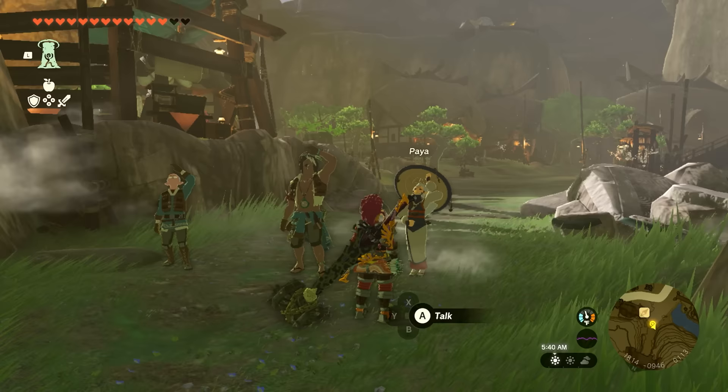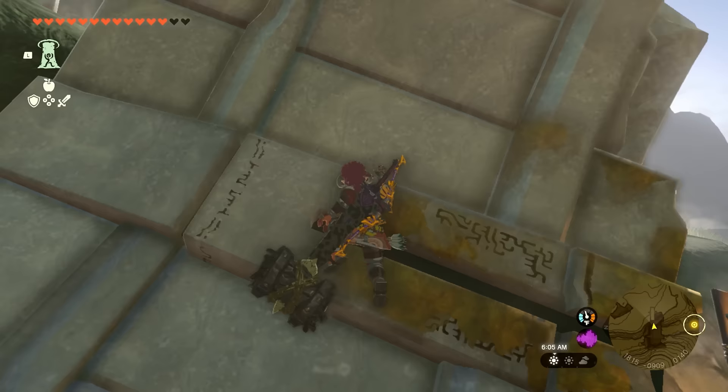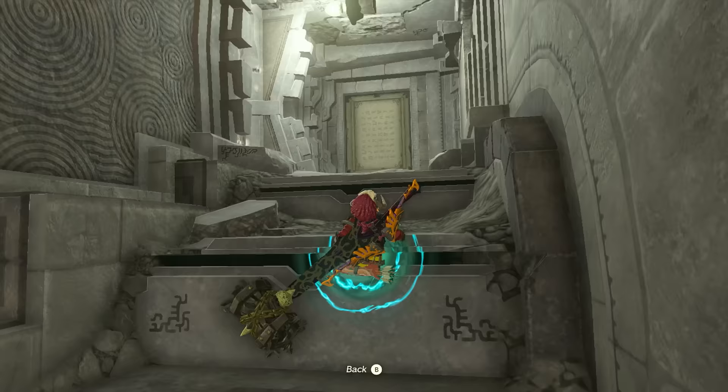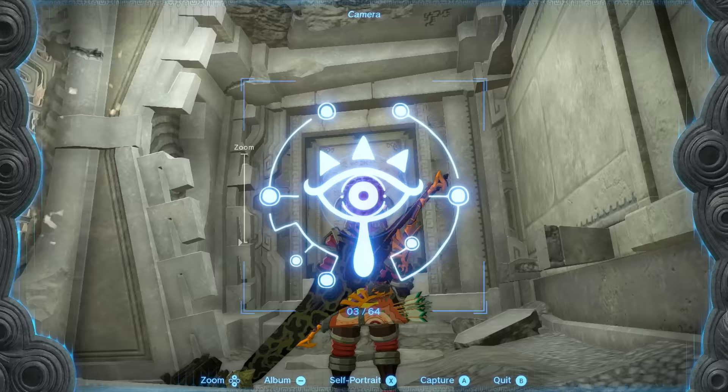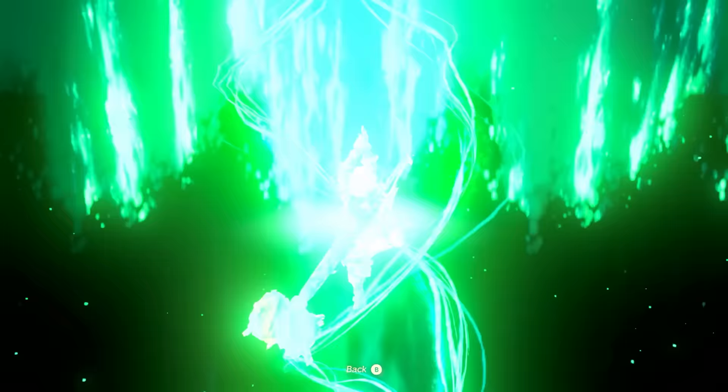After speaking with Paia, work your way into the ruin. Come over here and climb this ladder, then climb the second ladder, climb the wall, and use Ascend to get up inside the ruin. Once inside, pull out your camera app and take a picture of the text on the wall. Once you grab the image, use Ascend to get back out.